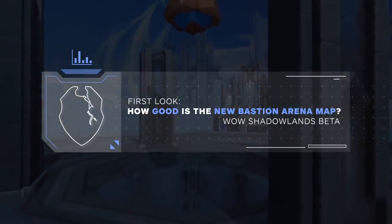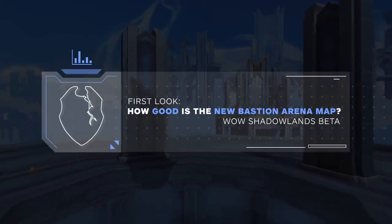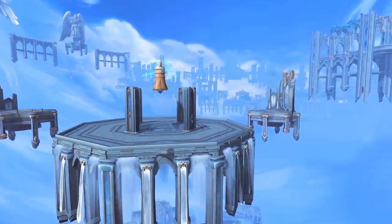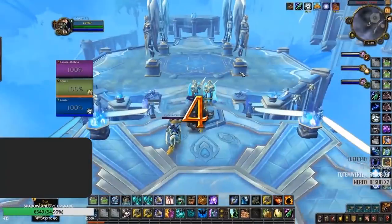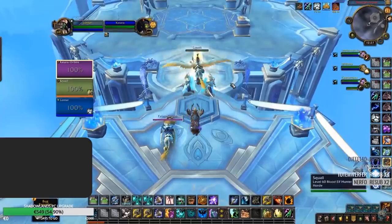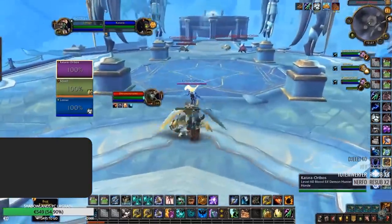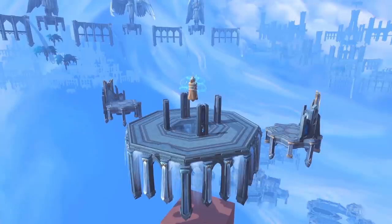Shadowlands is going to be no exception, and in today's video we're going to be taking a first look at the new arena map Bastion. This new arena map takes place in the home of the Kyrians, and is set to be one of the most appealing maps on the eye. Players will find themselves spawning along with their team on a platform floating high up in the air, before then being slowly floated down to the opposite end of their opponent's side. The map itself is essentially a Nagrand meets Tol Viron in terms of design — an octagon map base with four pillars.